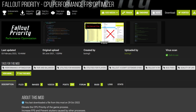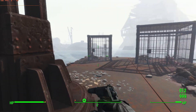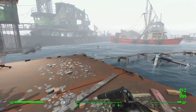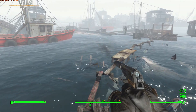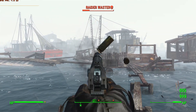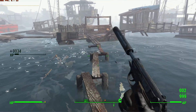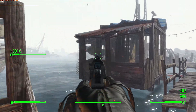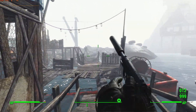A mod that likely won't help you is Fallout Priority. I saw absolutely no performance difference with it enabled, and I made certain to test at 800x600 to ensure a CPU bottleneck. Maybe this mod helps on quad-core CPUs being slowed down by background tasks, but on my system there was no difference for better or for worse. I guess it doesn't hurt to keep this plugin loaded, but don't expect any performance improvements.